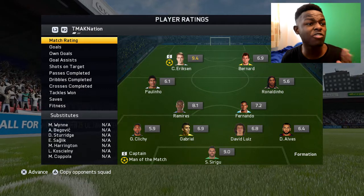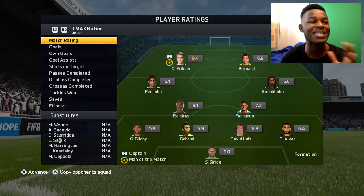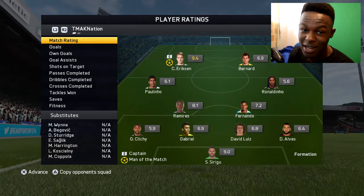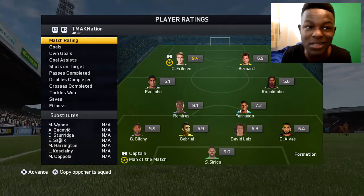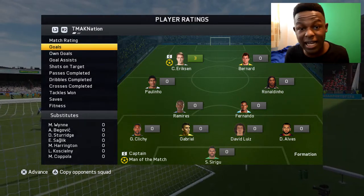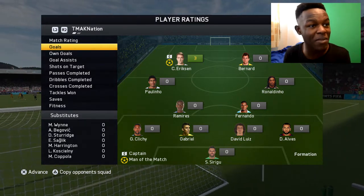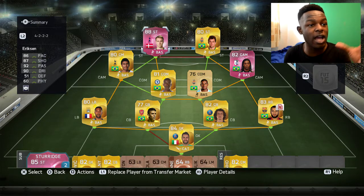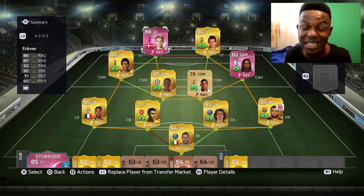The game's over, guys. As you can see, Ericsson got a 9.4 rating — he was, in fact, man of the match, proving that putting Ericsson at striker makes him a freaking beast. Ronaldinho didn't do much, which was quite disappointing. But Ericsson got man of the match as well as a hat trick. This was the team — Ericsson and Ronaldinho both in the squad. Ericsson played amazingly.